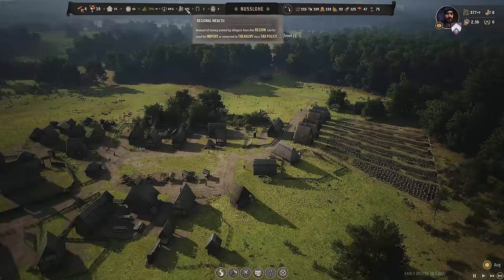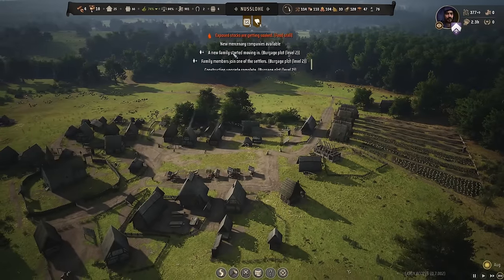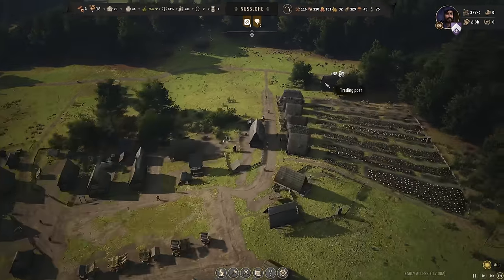Our wealth is up to 900 now. We are doing so good on trade — that's really, really important. Look at that — another 32. Whatever we're selling is selling quite fast now.